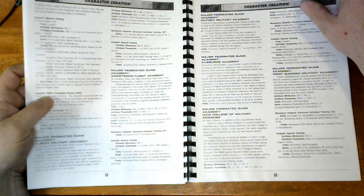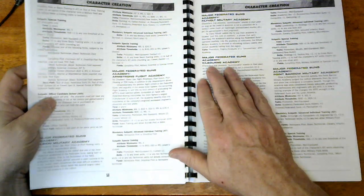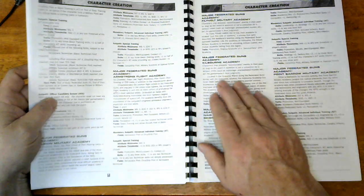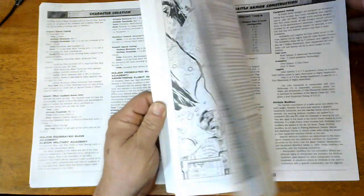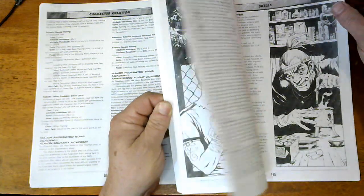We get into information on various academies, like Major Federated Suns Academy and the Kilborne Academy. Characters may possess questionable events in their past. I got a page in here with grease on it too, because it got bumped up against my truck — everything in the work truck gets nasty, no matter what I do.